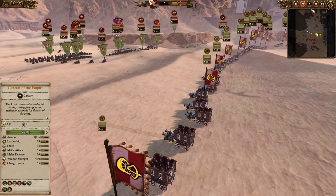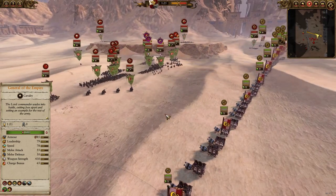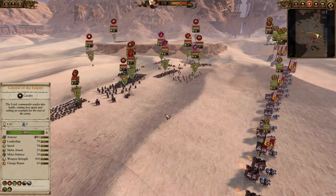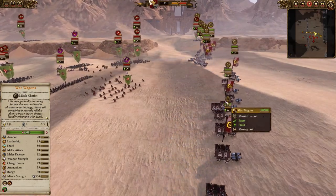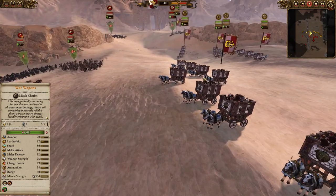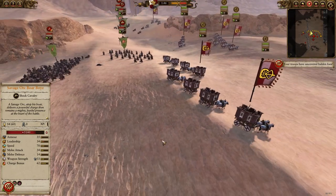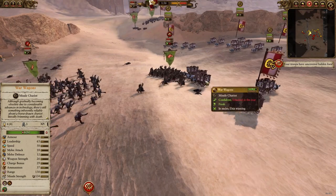I'm just going to do some quick unit testing now against green skins in Warhammer 2. You'll notice that with around 50 speed they are quite mobile, but you can see the cavalry charging in here — they are not going to avoid that. Cavalry has 70 speed, so as you can see they are just going to struggle in melee.